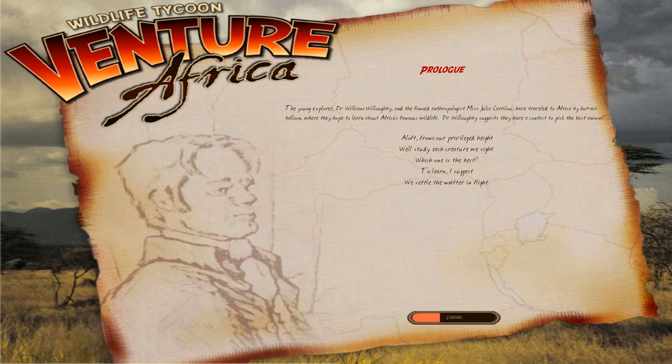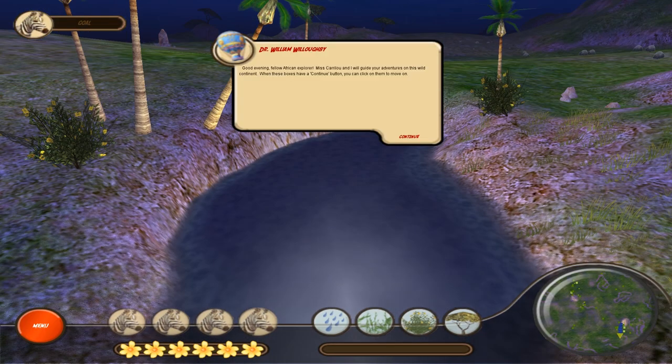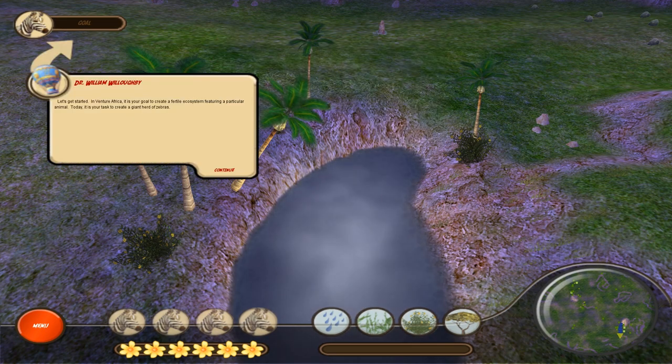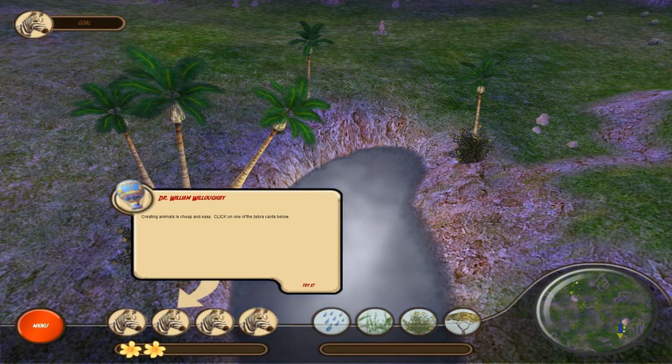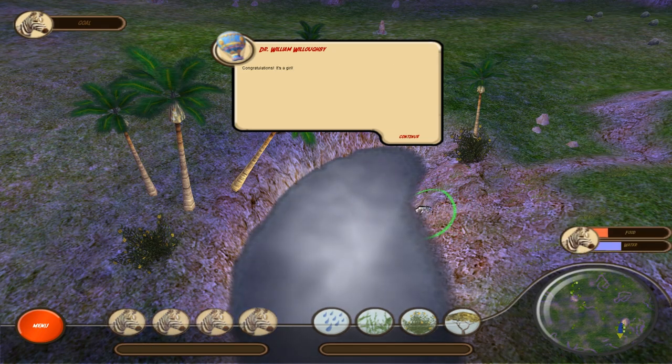The youngest explorer Dr. William Willoughby and the famed anthropologist Ms. Julia Karalou have traveled to Africa by hot air balloon, where they hope to learn about Africa's famous wildlife. So: 'Good evening, fellow African explorer — Ms. Karalou and I will guide your adventures on this wild continent.' Adventure Africa is your goal to create a fertile ecosystem featuring a particular animal. Today your task is to create a giant herd of zebras. Creating animals is cheap and easy — click a zebra card, move your cursor near the water, and click again to birth a newborn zebra. There we go. It's going to go get a drink of water.